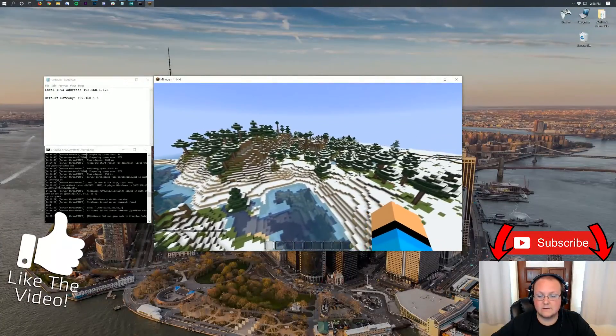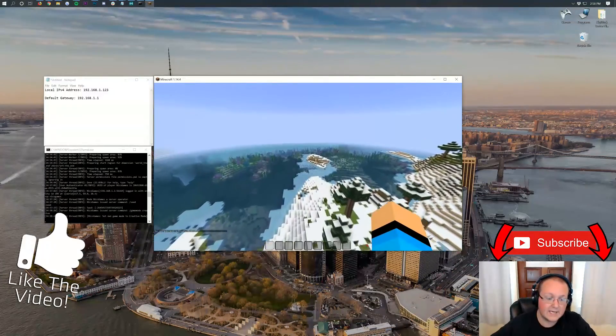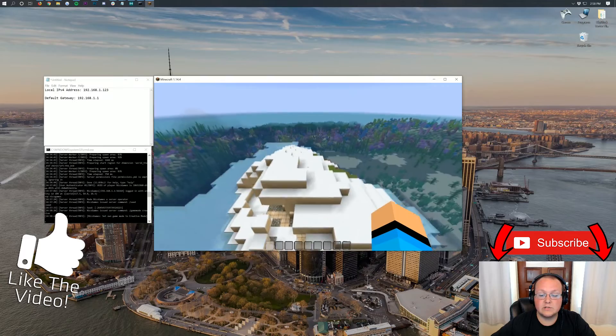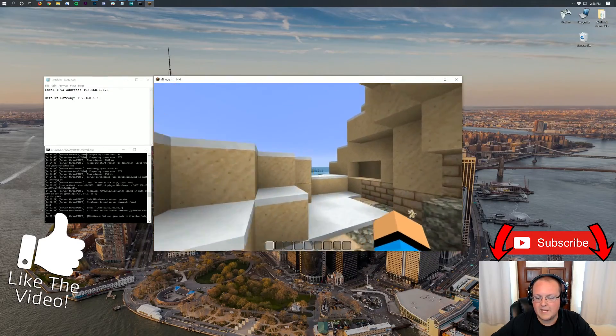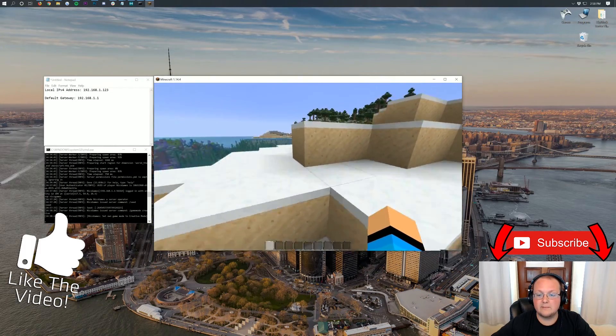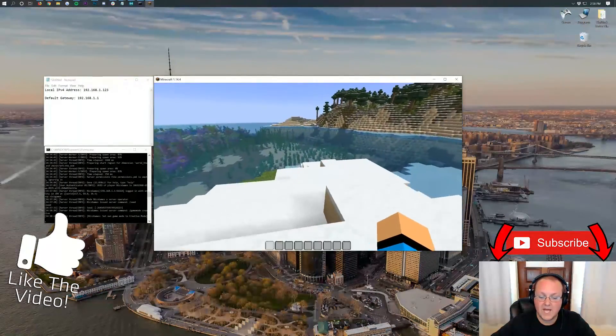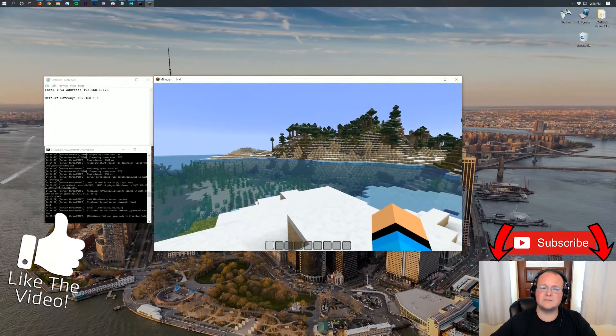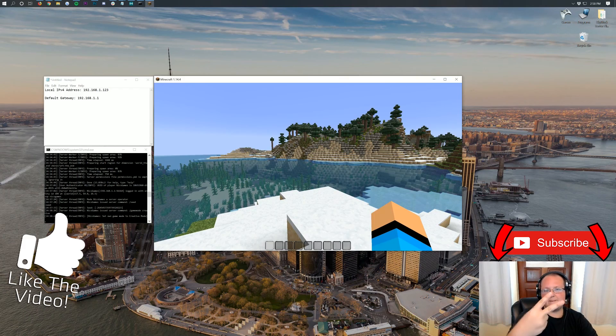Now you probably want to add some plugins to this server, and if you do, I'm going to show you exactly how to do that in the next video, which you can check out on your screen right now — it's also at the 'i' at the top of your screen. How to add plugins to your Spigot server in Minecraft 1.14.4. Thank you so much for watching — if you enjoyed, give it a thumbs up, subscribe to the channel, come play with us on play.breakdowncraft.com. Peace.